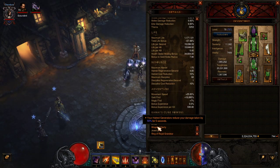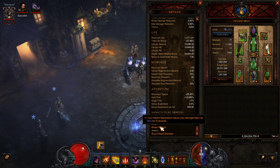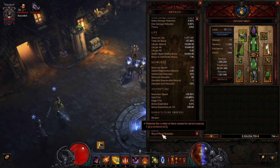The Wraps of Clarity — it applies to my Strafe, my Hungering Arrow, and my hatred generators. As long as I keep going, I get that extra damage reduction, which is awesome. I used to use the Ice Climber boots so I couldn't get frozen, but I switched to these for a little bit more life on the higher levels.